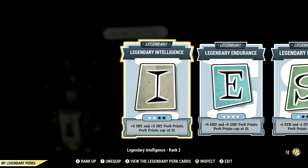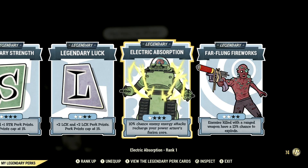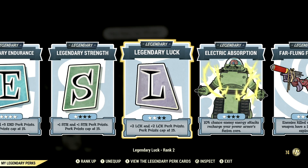Now for the legendary perk cards that help make up my in-game build: Intelligence at two stars, Endurance maxed out, Strength at one star, Luck at two stars, Electric Absorption at one star, and Far-Flung Fireworks at two stars. Those are all the legendary perk cards.